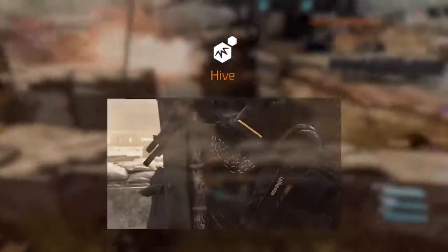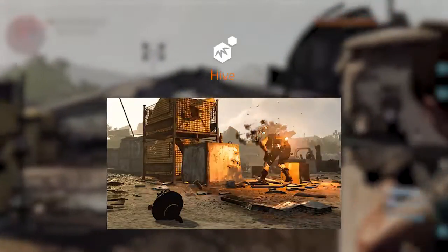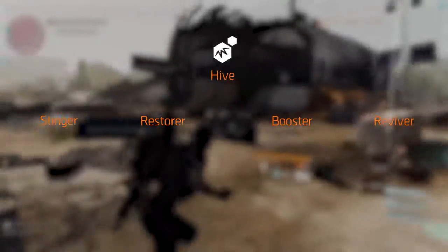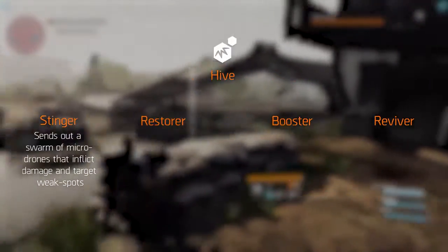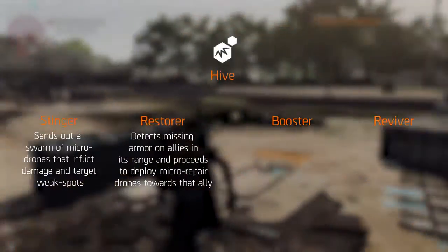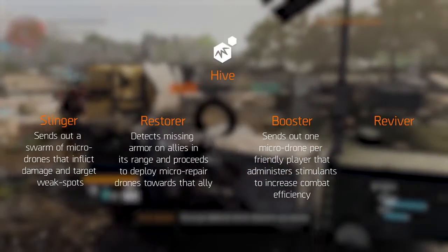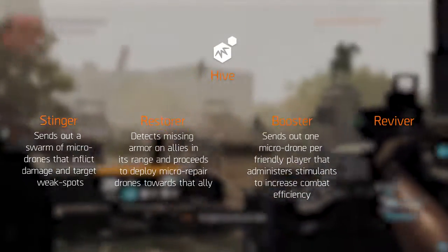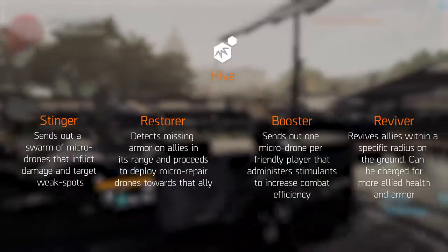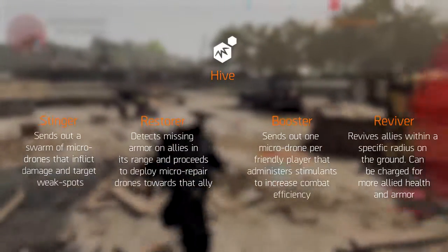The third new skill available to you is the Hive. The Hive is a throwable object that houses a group of advanced micro drones that deliver special effects to their targets. You either place or throw the Hive, which affects targets within its radius. It suits a variety of playstyles as it has four mods: Stinger, Restorer, Booster and Reviver. Stinger sends out a swarm of micro drones that inflict damage and target weak spots within range. Restorer detects missing armor on allies in its range and deploys micro repair drones toward that ally; on impact, an amount of armor is repaired. Booster sends out one micro drone per friendly player that administers stimulants to increase combat efficiency, boosting weapon handling, movement and other physical abilities. Reviver can, as the name suggests, revive allies within a specific radius. If downed allies are within range of your Hive, you can manually order micro drones to revive them, or you can charge the micro drones longer to revive the agent with more health and armor.